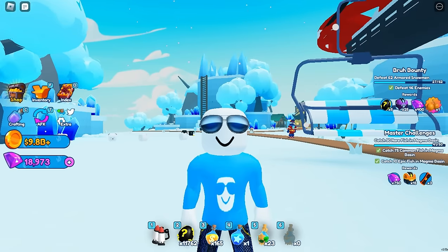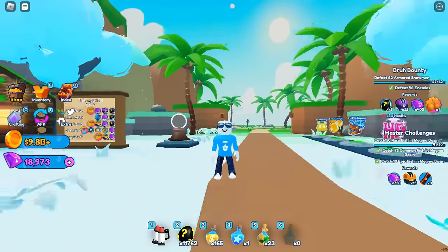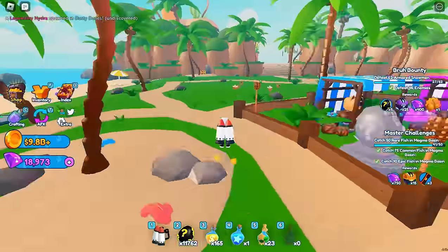You can also get a prismatic egg. Those can be obtained by completing quests, through mini games, or you can buy one in the shop. Prismatic eggs have a five percent chance of turning into a secret.